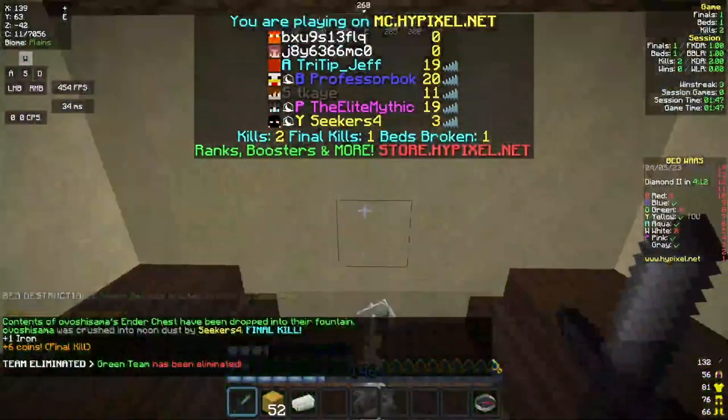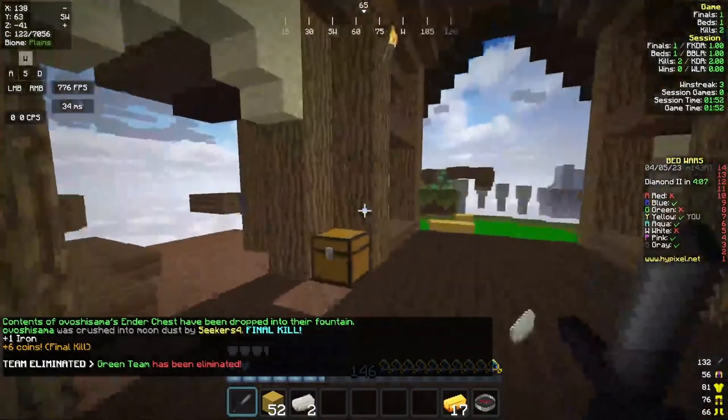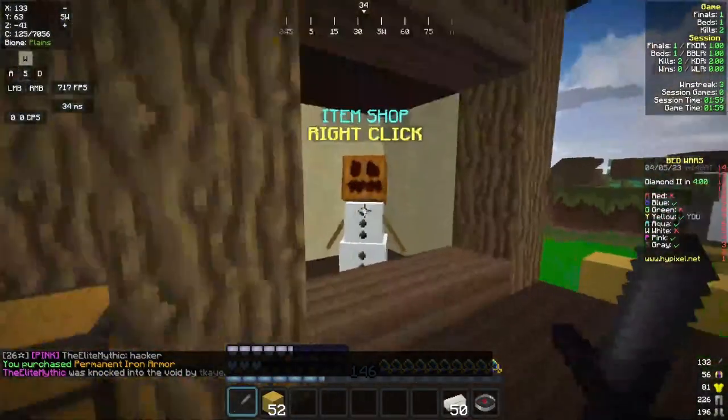Who's left? Aqua, gray, pink, me - iron armor. Let's go! It's spawning outside of the gen, it's kind of buggy right now from what I've seen.